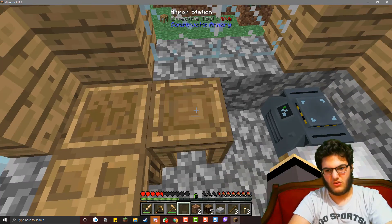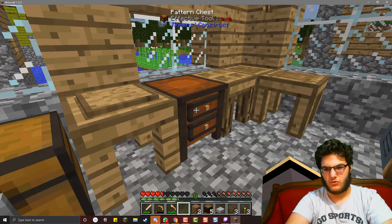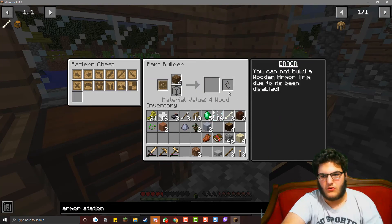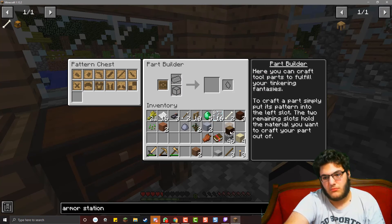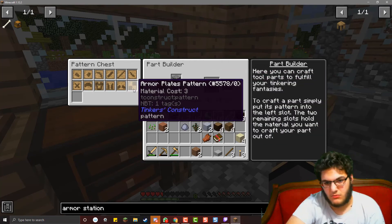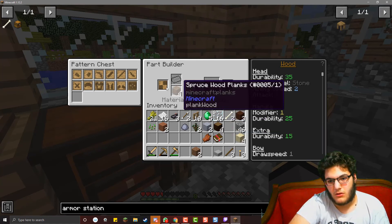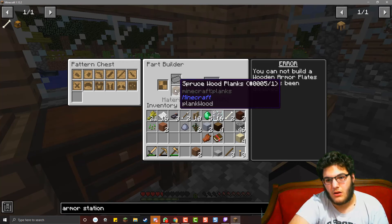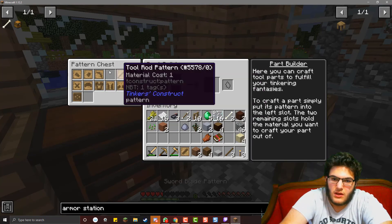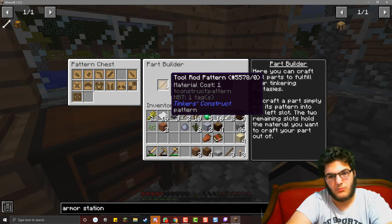I got my armor station. Armor in general is pretty cool. I'm actually going to make the trimmings for all my armor - it's been disabled, but I can make it out of stone. It just won't... Wood has been disabled for most things, except for tool rods. It'll accept it for tool rods but not anything else.